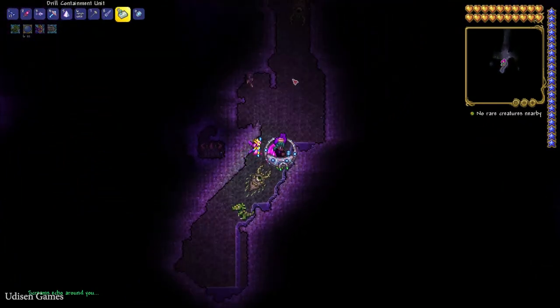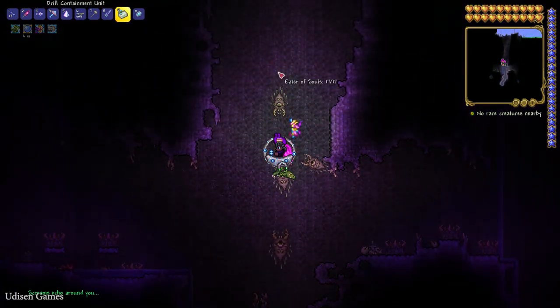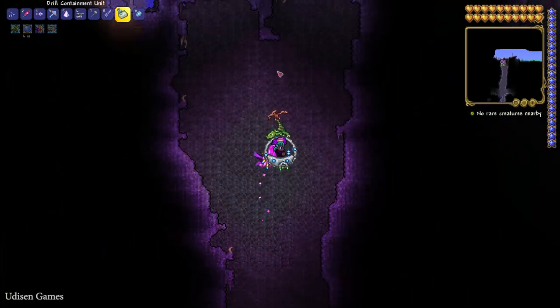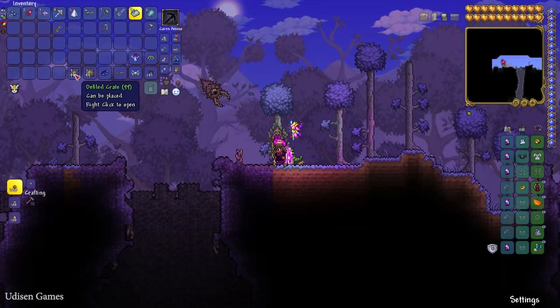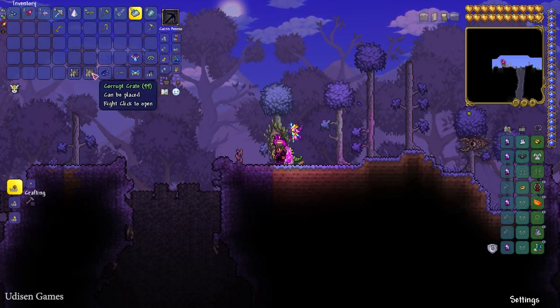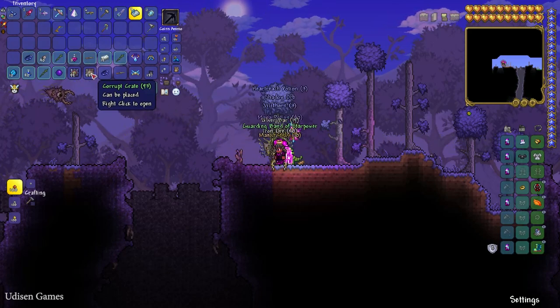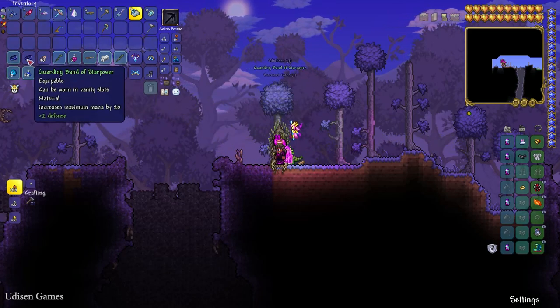Remember, if you break 3 orbs, the boss can appear — the Destroyer, I believe. Also, you can fish in the underground corrupted biome and catch a Defiled or Corrupted Crate. Press right mouse button and you receive different loot and sometimes, as you can see, Band of Star Power.